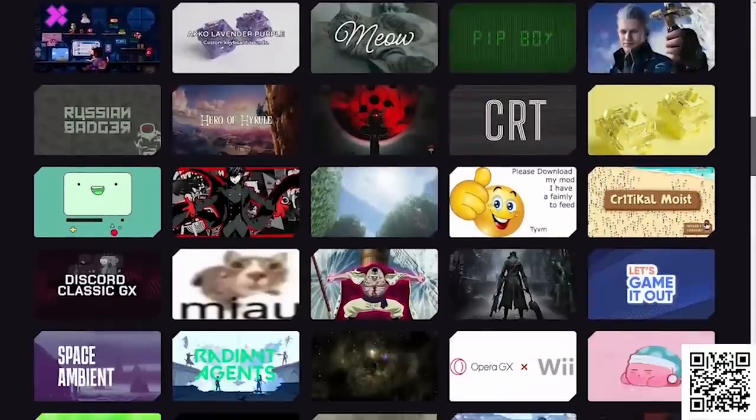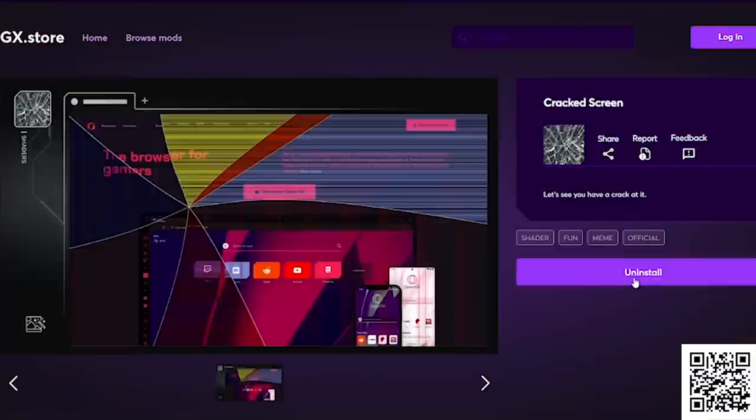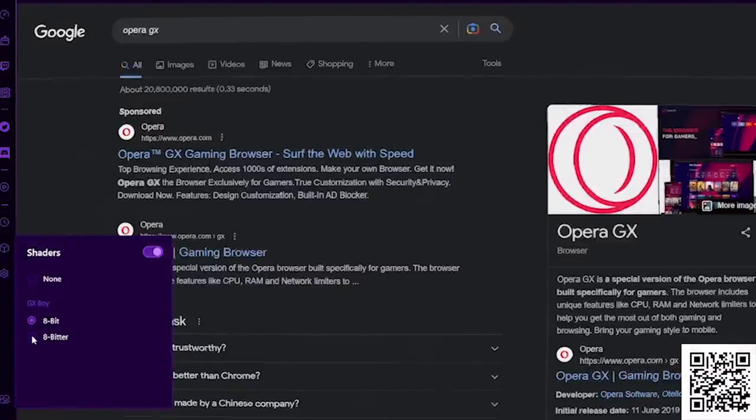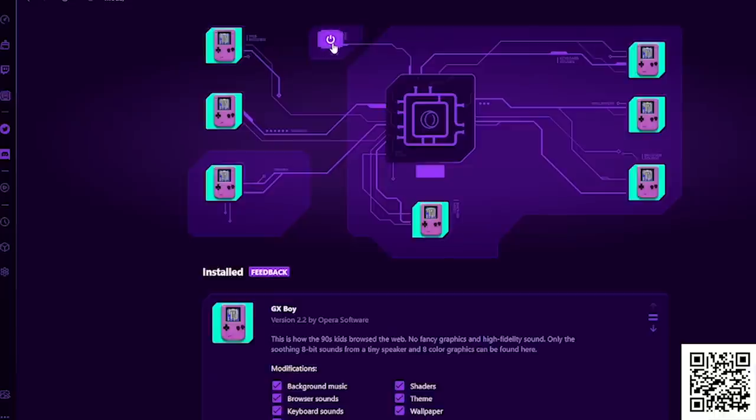Browser sounds for opening new tabs, shaders that give your screen a cyberpsychosis or a cracked glass look, cool wallpapers, even the ability to change the background in your Discord in the sidebar. The GX mod selection has it all.